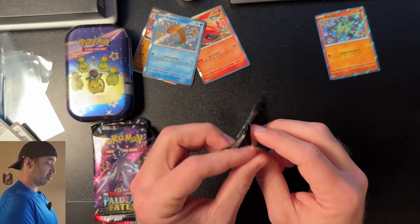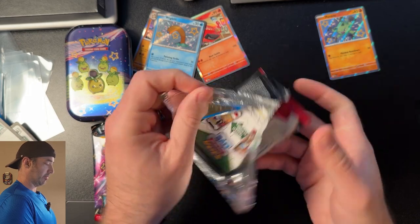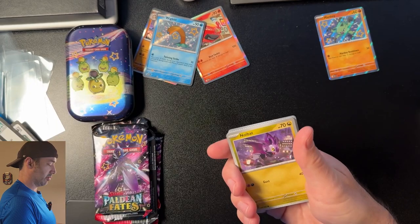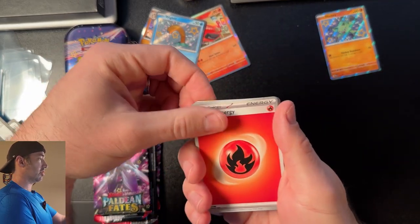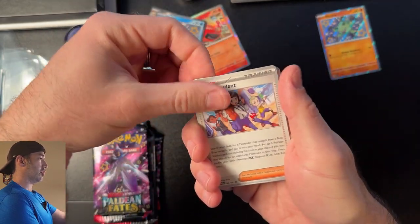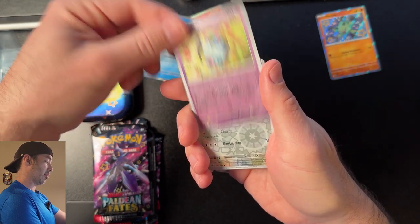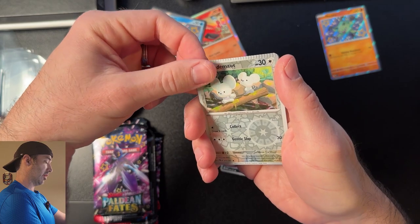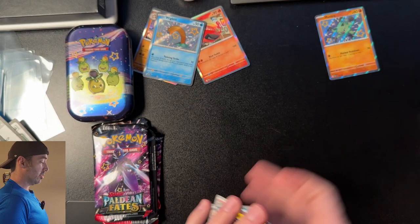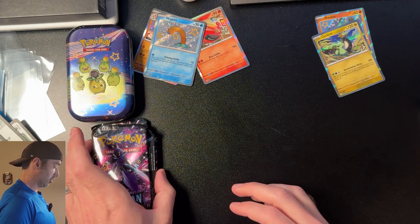Moving on to pack number two from the Booster Bundle. Coat Guard, energy. Noibet, Jamekko, Gastly, Student, Primeape, Whimscot, Scrafty, Swolet, Tandemouse, and a Cichlizar. Point Mini Tens on that one — nothing great out of the Bundle that time.